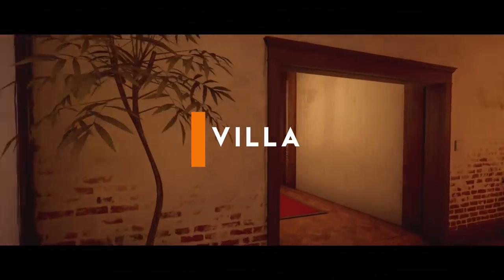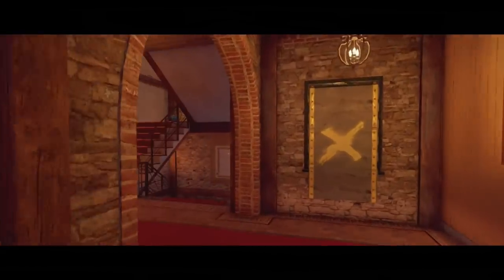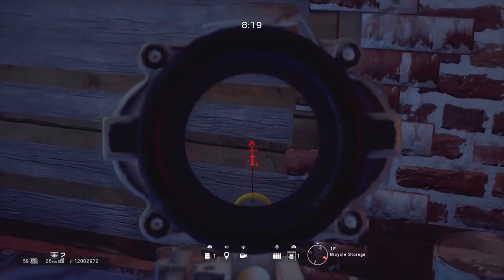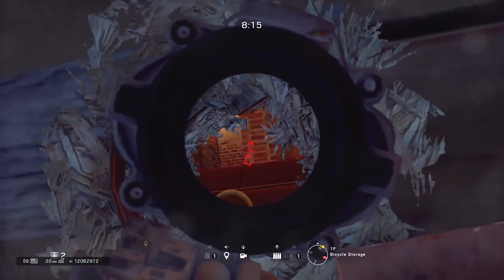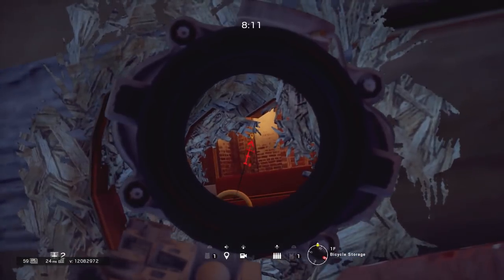Moving on to the next spot here guys, this one is located on Villa. You just need to go down into the bicycle storage room on the first floor and you'll be able to break a hole in that small wall. A lot of people like to push into the building from the art studio side and the main entrance side, and this little angle watches the hallway coming down from that main entrance and the room leading through from the art studio.